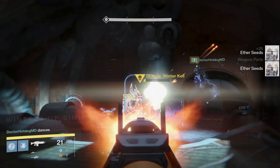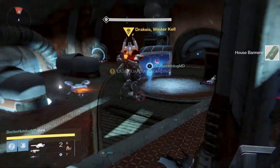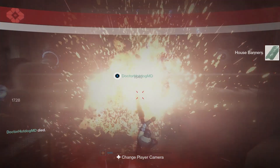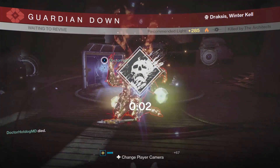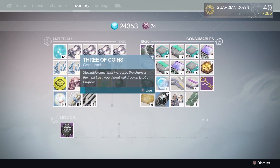Not every run will work. That time I believe my fighting partner actually got one but I didn't. The pattern I was seeing: I'd use about three Three of Coins and get nothing, then on the fourth I'd hit. He'd use three and hit on the third. So on this run I'm on my fourth attempt — he's already got one, killed himself, and I'm suiciding.